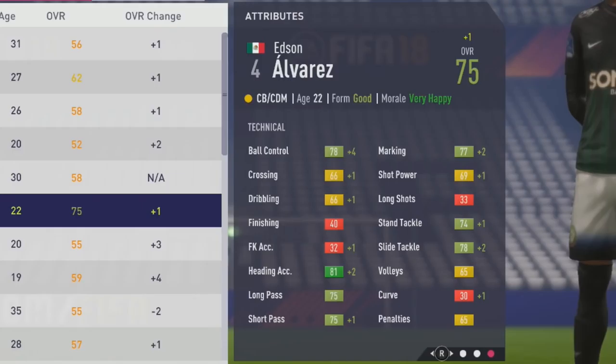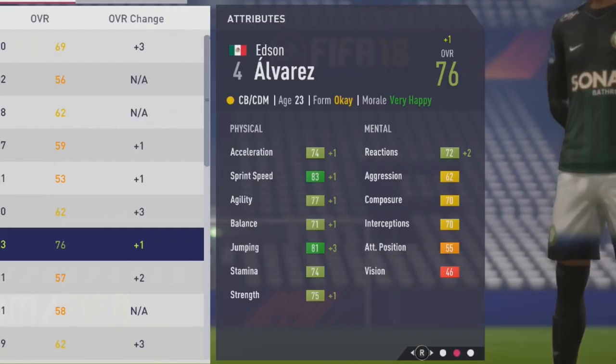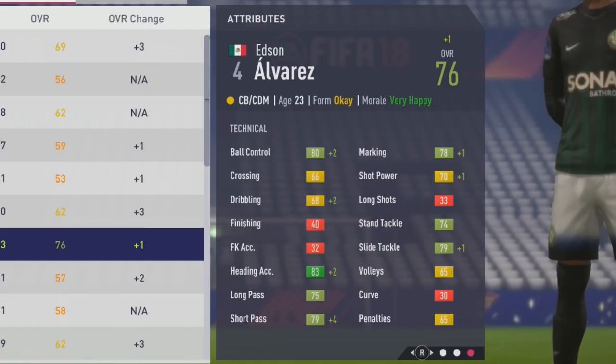Sprint speed is up by six points total — very good improvement so far in this test. Tactically, ball control up by four, hitting accuracy up by two, with more growth to marking and tackling, and a little to the short pass also. Creeping closer to that potential, not too far away. At 76 overall at age 23, pace is up by a point and agility and balance up by one as well.